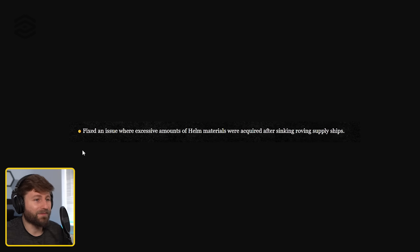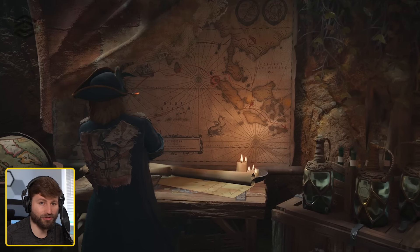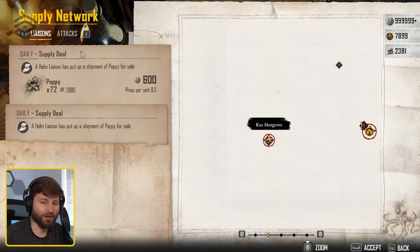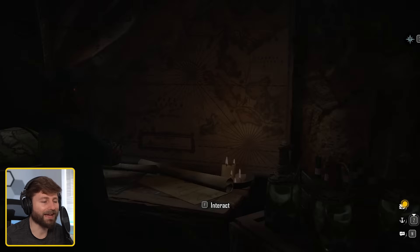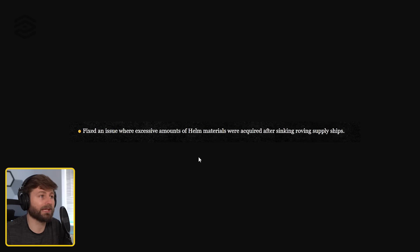The next one is just another major impact to our wallet — what were you thinking, Ubisoft? This was something we thought was a feature. Basically when you went out for a roving supply contract, you'd destroy that helm ship and get double the helm mats. You'd refine them into gold skull gin and gold skull rum and everything would be good — unlimited silver. That's gone, because now you only get half. And that really hurts your books.